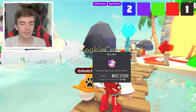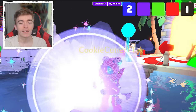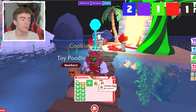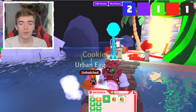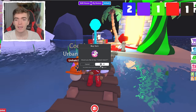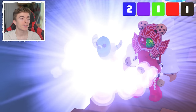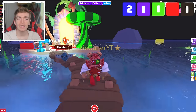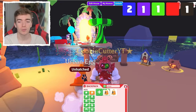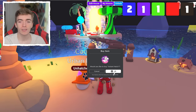We got one legendary already, but there are actually multiple legendaries we can get out of this egg, with the most fan-favorite one being a Gargoyle - which is obviously what we are aiming for since the Gargoyle looks absolutely amazing and is my preferred choice of pet. We got a Rock Pigeon which is an uncommon, and a Toy Poodle which was a rare.